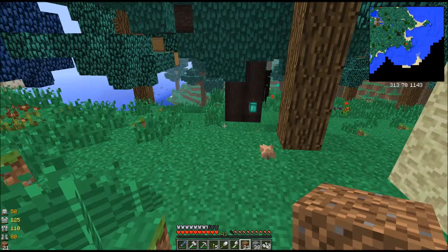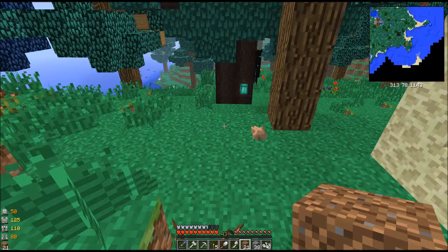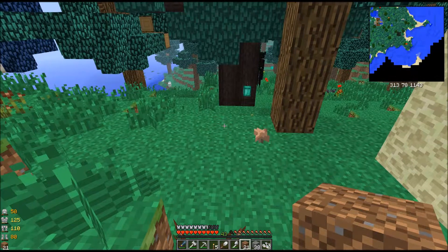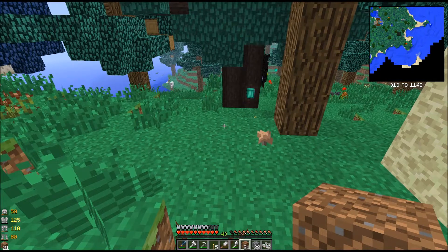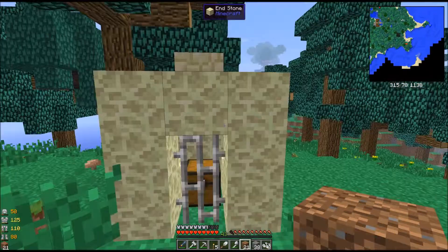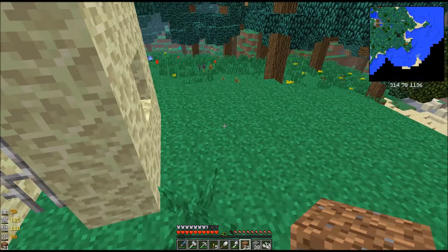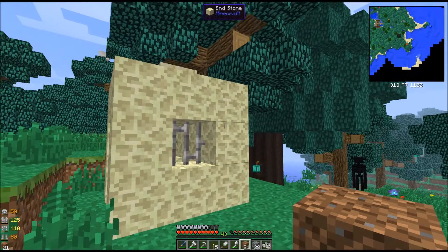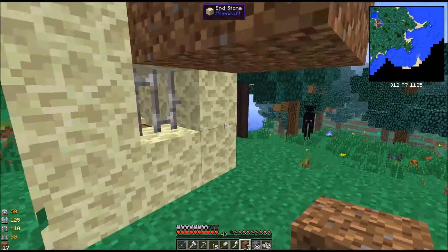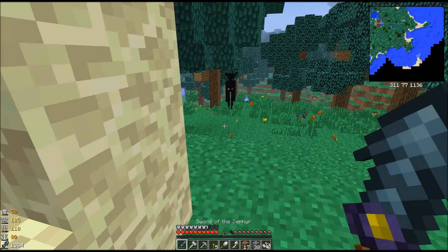Hello and welcome back. This is 00Debbie and this is episode 6 of my Feed the Beast Horizons series. I was out exploring the magical forest and I happened upon another one of these little end cages, and I see there is an end golem over there. So we're gonna set up a little trap for him and hope he doesn't kill us.